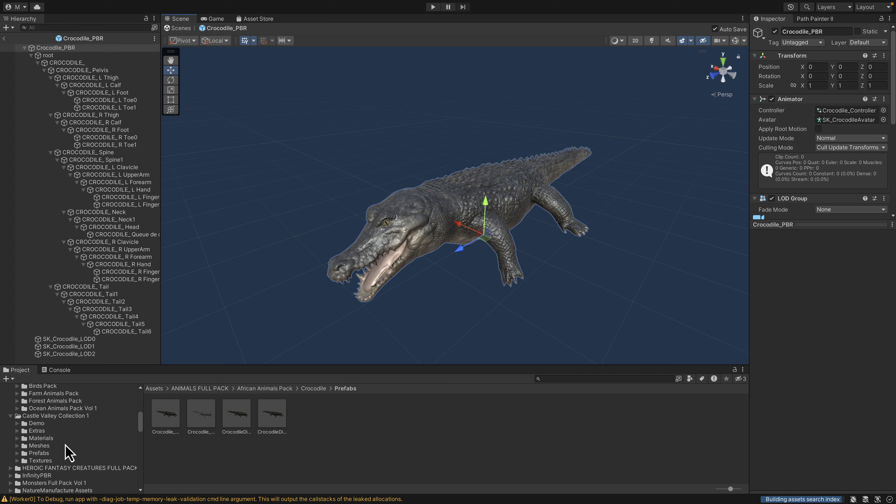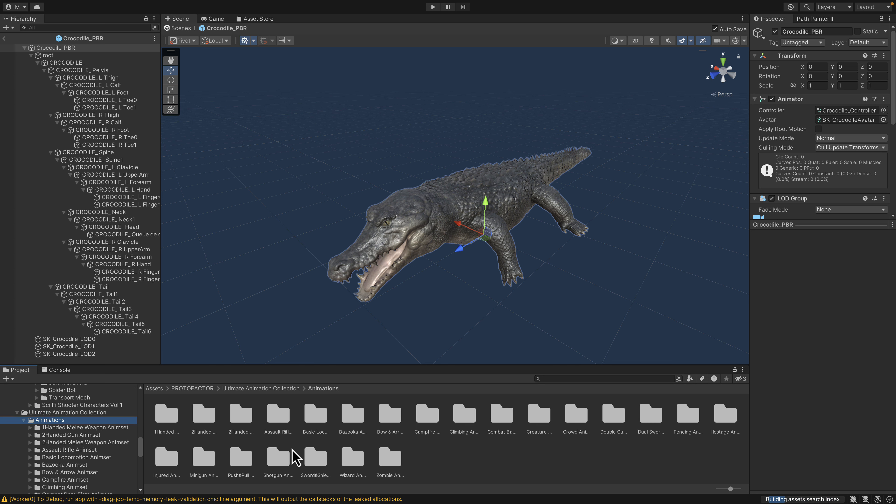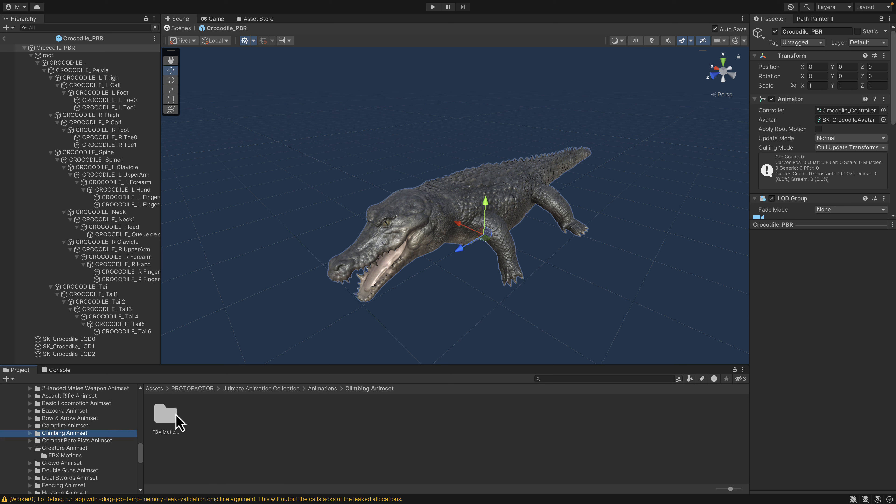There's also an animation pack in this bundle, again from Proto Factor — the animation collection. You can see the animations available: weapon fire, campfire animations, climbing animations, and so on. Let's go check out some climbing ones.